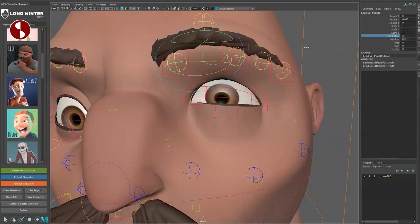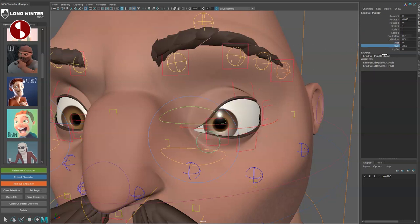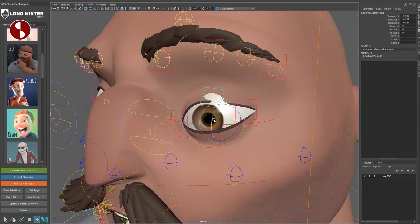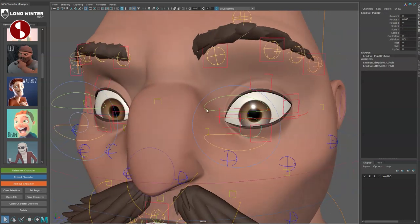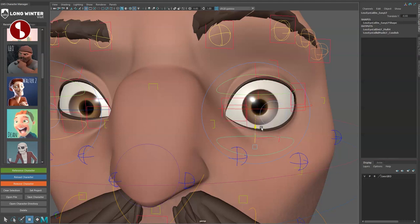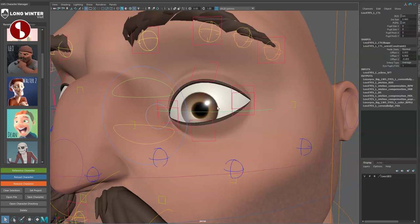Set 'i follow' to one and you can see what that does. There's also lid follow — it was at 0.5 by default. There's a twist option and side-to-side / up-down sliders if you prefer those over the controller. For blinking you have a dedicated blink slider — the deformation looks really nice. You can open the eye even further with separate shapers.